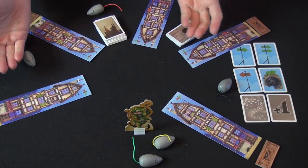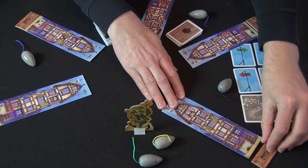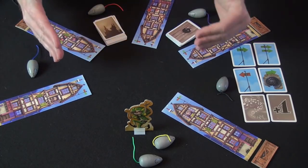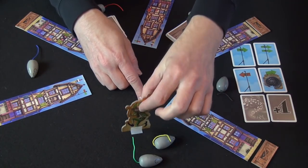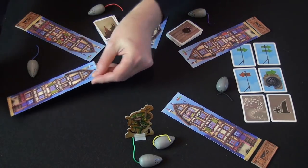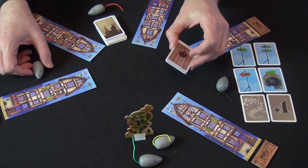Here are the components for The Pied Piper, set up for a five-player game, with each player having a house as well as a rat tracker. You have a rat between each pair of houses, with the starting player having two rats and The Pied Piper to their left. If you had fewer people, you'd remove a house, a tracker, a rat, as well as the three rat cards from the figure deck.